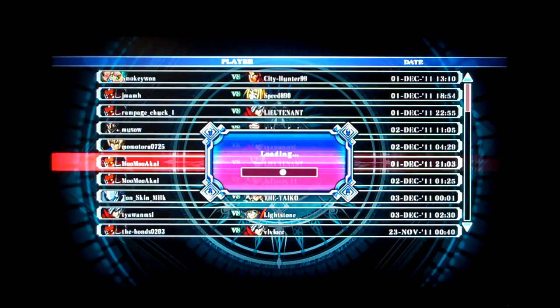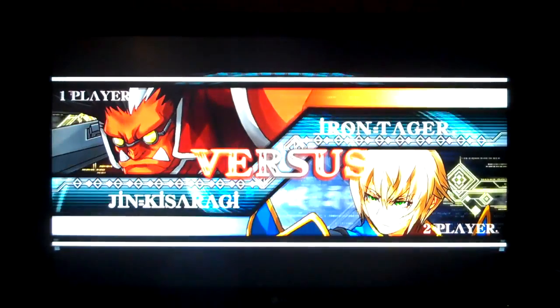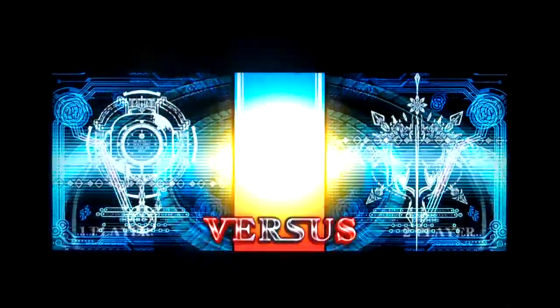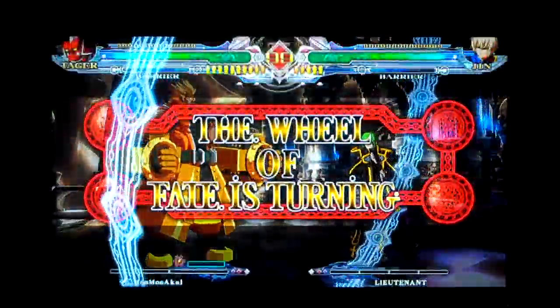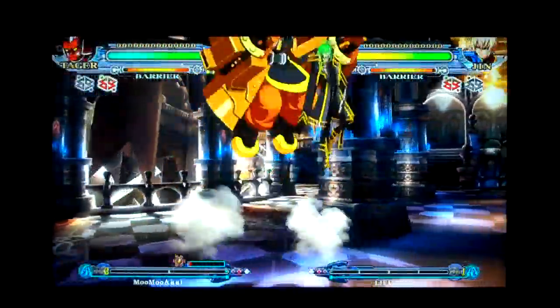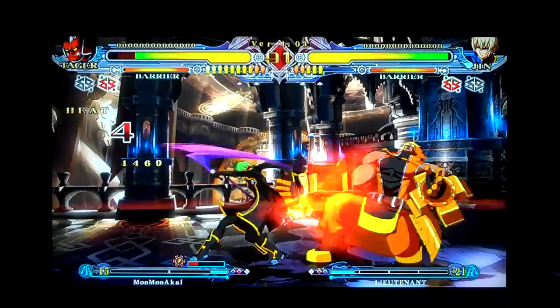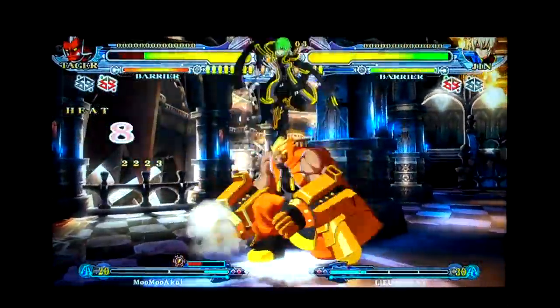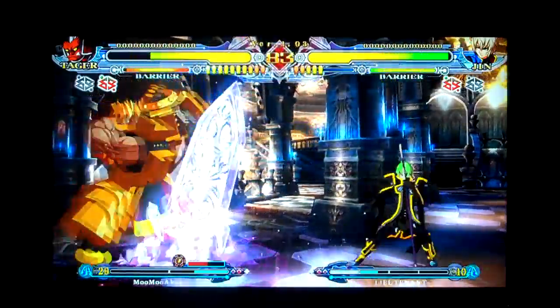Lieutenant Jin PSR 213 on the right against Mu Mu Akai Tager PSR 194. Coming from Jin's perspective first, player 2. Jin stage, color number 4, Jin song. 5C to start. 2A, 2A, 5B, 5C, 5D, dash cancel. Crossup jump 2C, 5C, 6C, 2D. 5B jumps — crossup jump B is his reset. Jump C in a 2D. Trying to keep his distance a little bit, playing midrange.